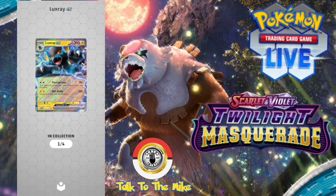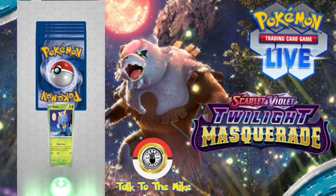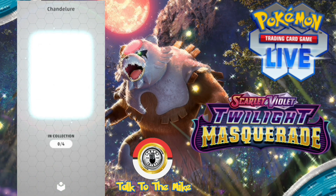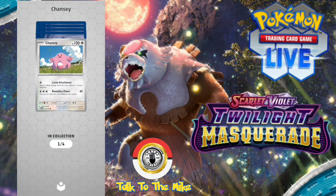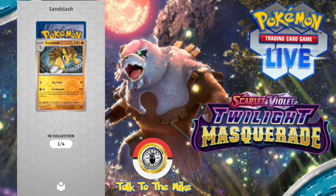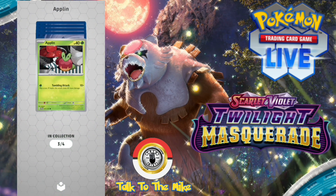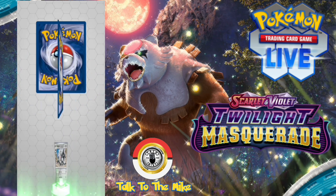I haven't opened any digital packs of this yet so it's all new to me. We've got Illumines — that's why you can see in collections there's one so far of each. Phlogas reverse holo, Emolga reverse holo, Hassle, and a Chandelure. Next pack: Ducklett — love that art — Chansey, Sunflora, Cook reverse holo, Sandslash reverse holo, and an Iron Leaves full holo. Then we've got Torkoal, Alpen, Milotic reverse holo, Argon reverse holo, Trevenant, and a Teal Mask Ogerpon holo.